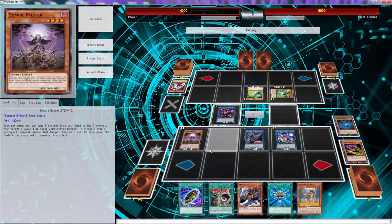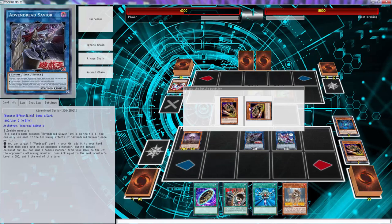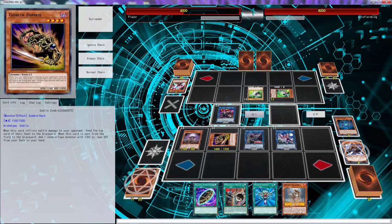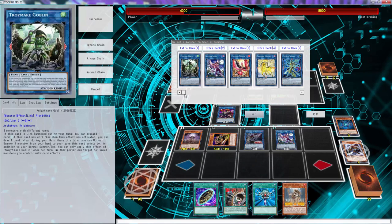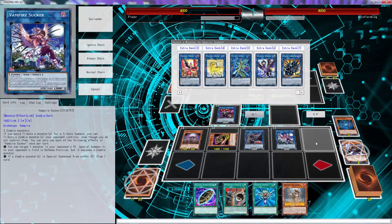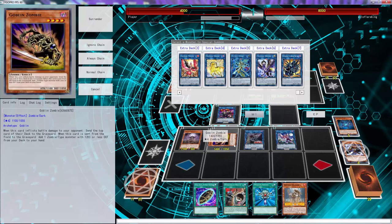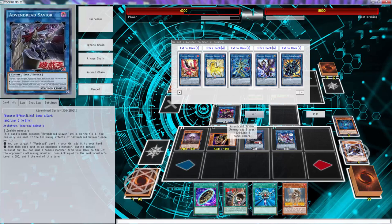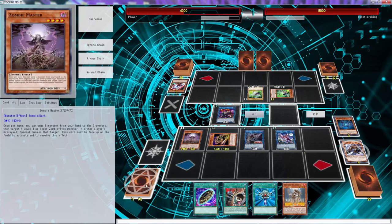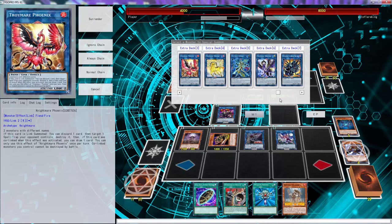Special summon Zombie Master — this is where it gets really unfair. We'll ditch that, we'll special summon this. He's not able to stop it. I want to go Gumbler but I'd have to set these two cards. We can go Griffin — if we go Griffin we'll have to set these cards. We can go Griffin right here to draw a card for free, ditch this, and set the Soul Charge — yeah, let's try that. Let's go Griffin — one, two, three — right there.